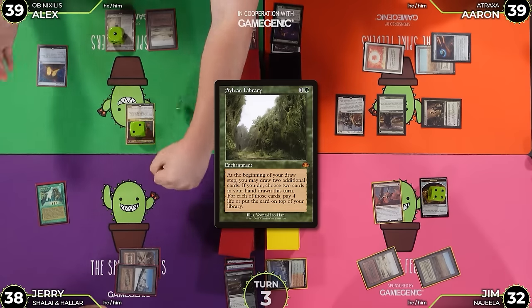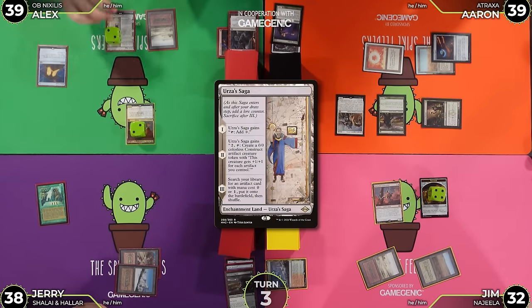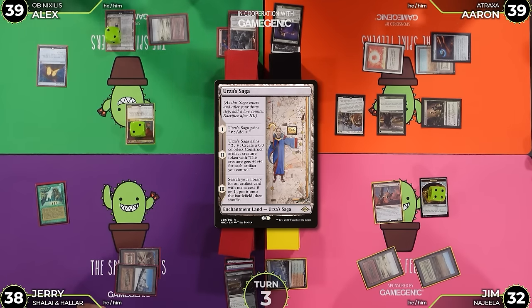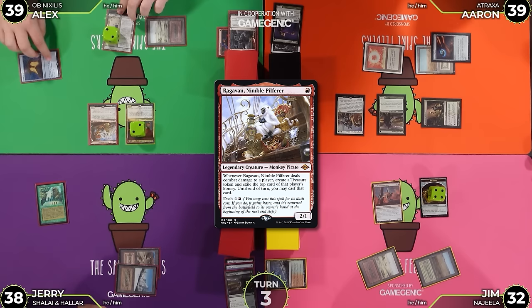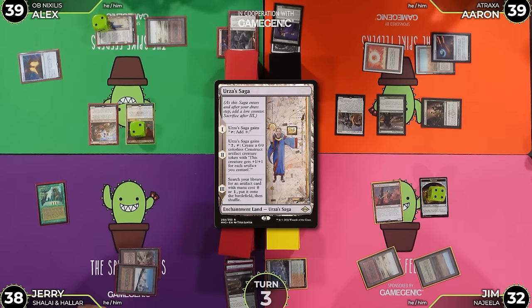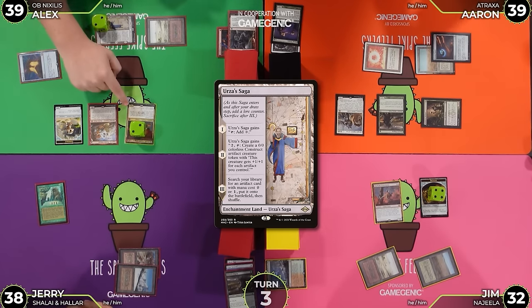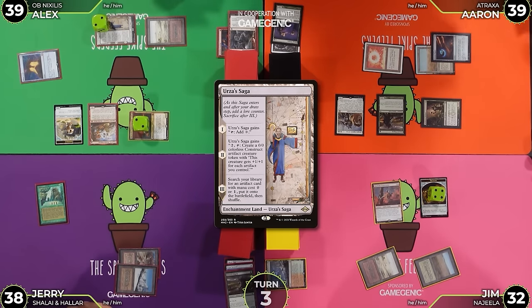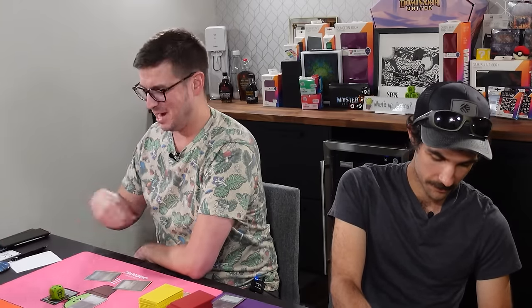Untap, upkeep - Spikes take damage? No damage. And we'll draw. We'll tick up Urza's Saga to two. We'll pay one for Raghavan, Nimble Pilferer. And then activate Urza's Saga for a colorless Construct - getting myself a 2/2 Construct. I'm going to go ahead and hit Jim again, because that's how Commander damage works. Still six? Still six. I will take six, go to 26, and up to 12 AWB damage. I'm nervous about this. And pass the turn.